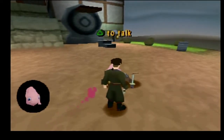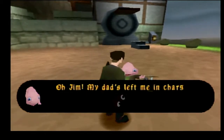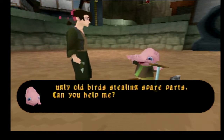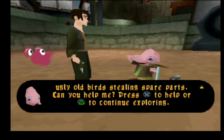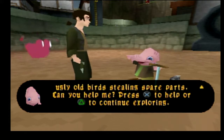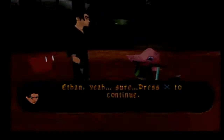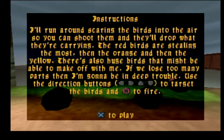Can we talk to this guy? Oh — Jim, my dad left me in charge of the scrapyard and there's some ugly old birds stealing spare parts, can you help me please? Yeah, there's plenty of ugly old birds down the scrapyard I'm sure. I'll run around scaring the birds into the air so you can shoot them and they'll drop what they're carrying. The red birds are stealing the most, then the orange, and then the yellow. There's also huge — oh my god!